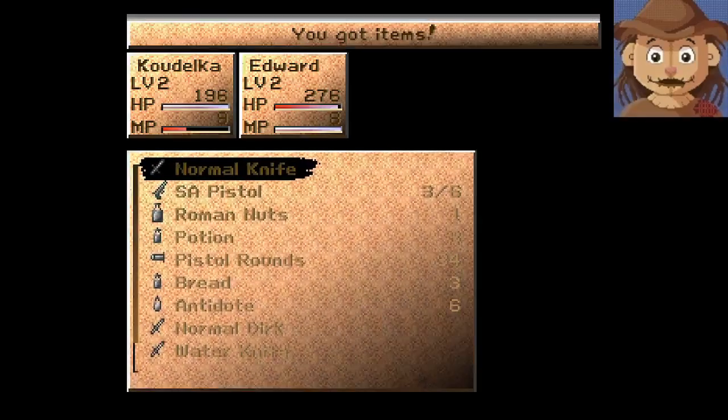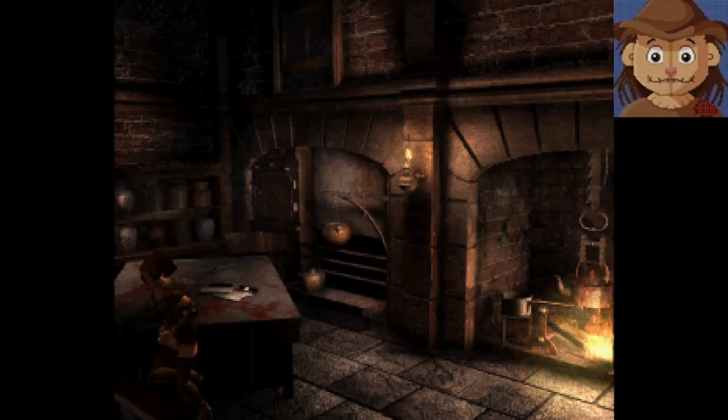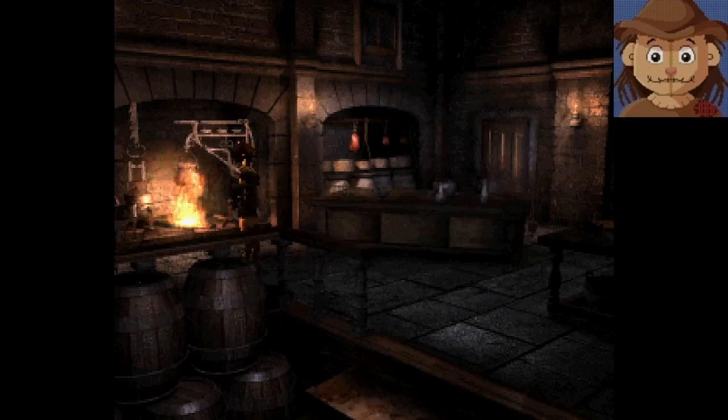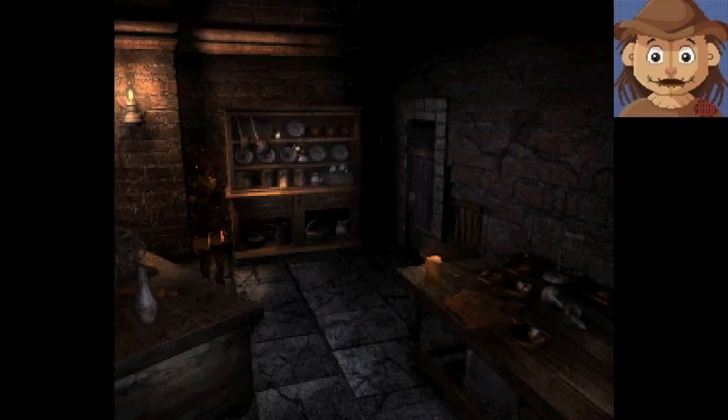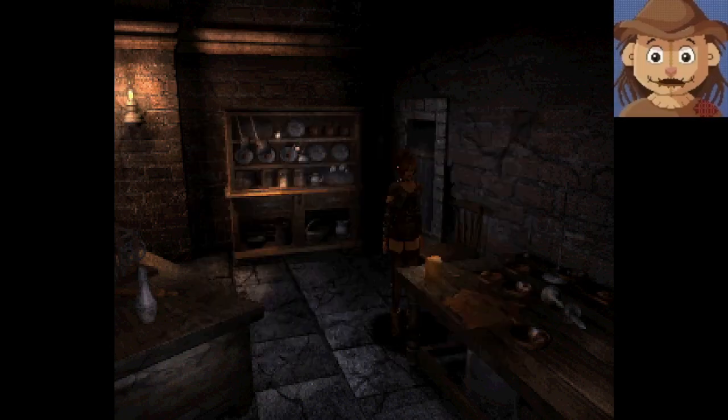Edward got poisoned — that's crazy. Dried food, one — okay, that's probably a healing item. Also stuff over here. Anything on this table? It's hard to tell what's actually interactable. Oh, that one is — it's kind of glowing. You found cheese! I will take the cheese.